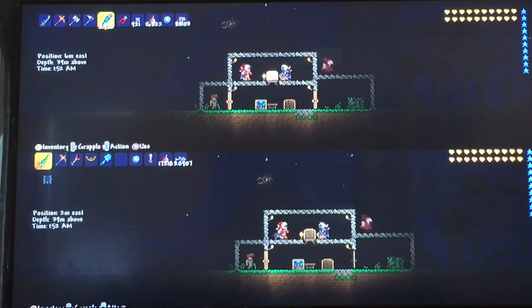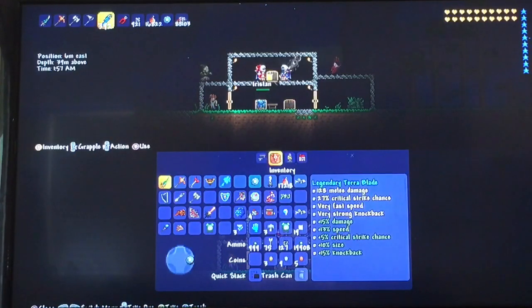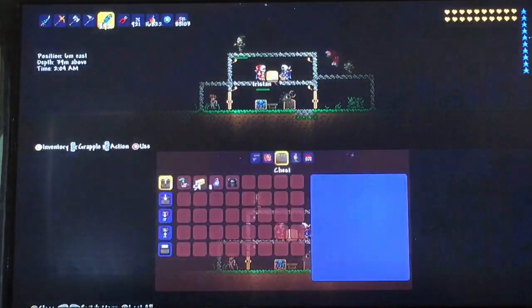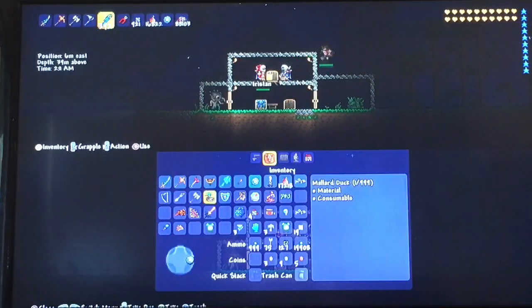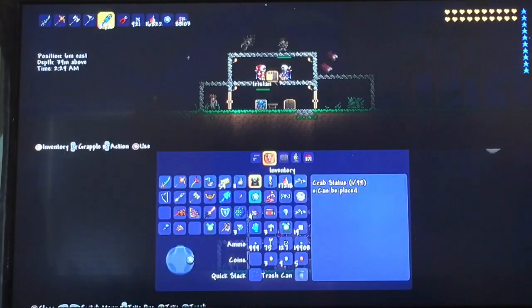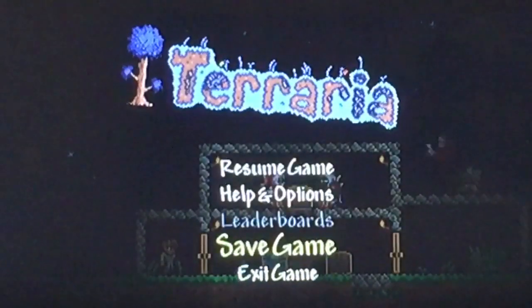We have the items in the chest and none of the items in our inventories. The player that's going to be doing the duplicating is ready. Now you want to save the game.